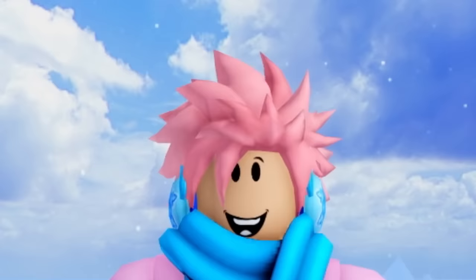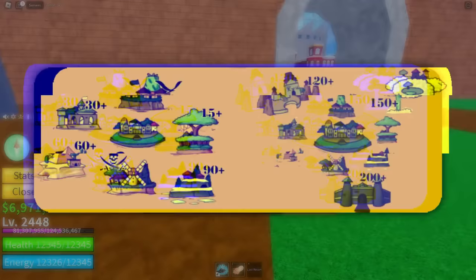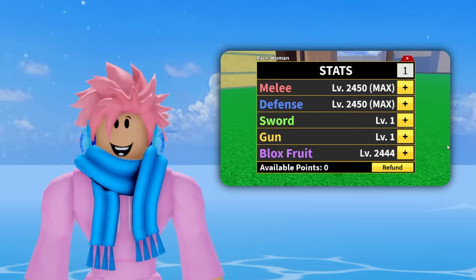The melee stat points not only upgrade your combat style but also give you extra energy — two birds with one stone. Defense is essential as you level up because it increases your health. Once you get to harder opponents in the second and third sea, if you don't have enough health you'll struggle with grinding and PvP. Put your third stat points into either sword or fruit, since those are the main tools you'll use for grinding.